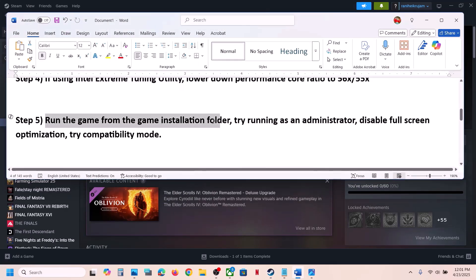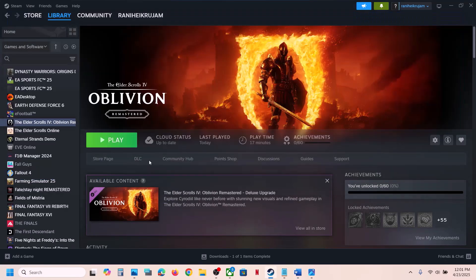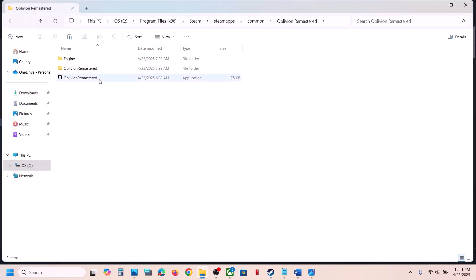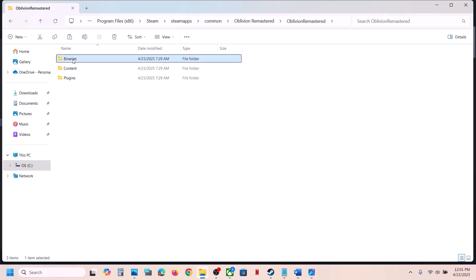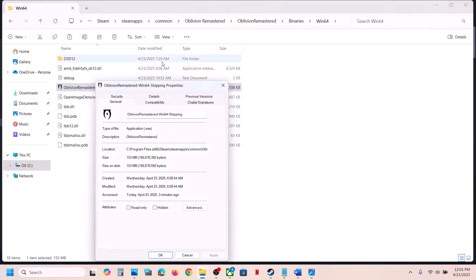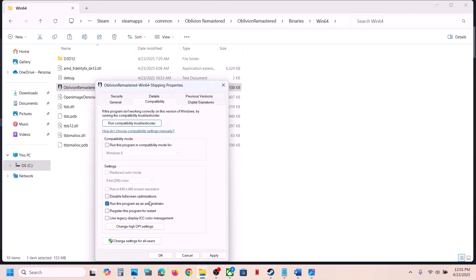The next step is to run the game from the game installation folder. Instead of launching from Steam, right click the game, go to Manage > Browse Local Files, and double click to launch the game from there. If that does not work, open the Binaries > Win64 folder and double click the exe file to launch the game, then check.